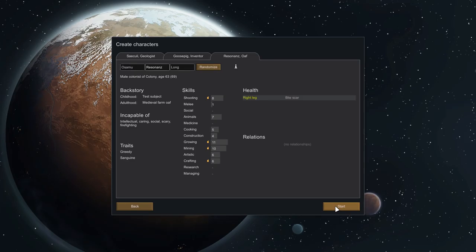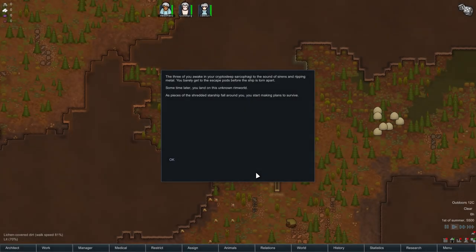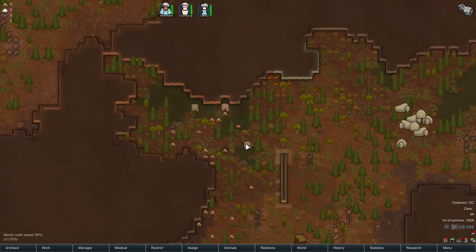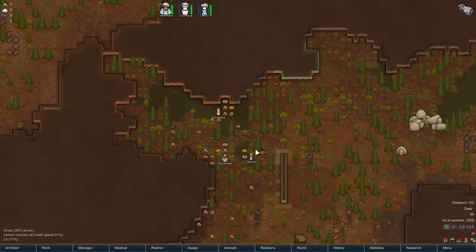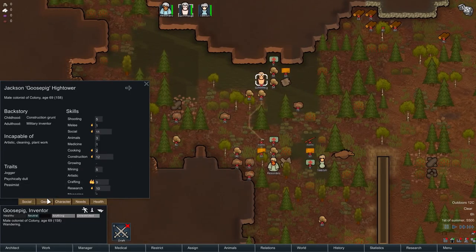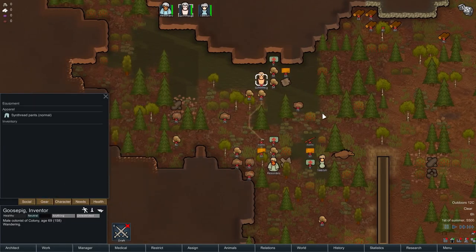The three of you awake in your cryosleep sarcophagi to the sound of sirens and ripping metal. You barely get to the escape pods before the ship is torn apart. Sometime later, you land on this unknown Rimworld as pieces of the shredded starship fall around you — you start making plans to survive. Goose Pig, are you wearing nothing? You're wearing pants — that's a start.